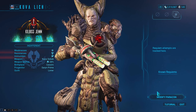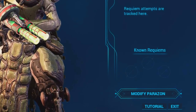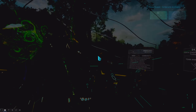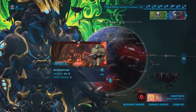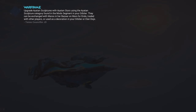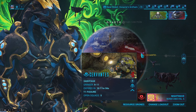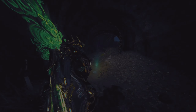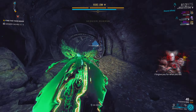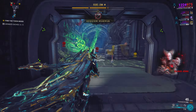Once your Kuva Lich or Parvos Sister has been transformed, they will have a requiem mod pattern that you need to figure out. The requiem mod pattern is their weakness, and before you can earn the weapon you have to find this pattern. You find it by heading to the planet your Kuva Lich or Parvos Sister has captured. You'll notice the planet changes colors entirely on your star chart, as the lich or sister captures multiple different territories. Since I'm doing a Kuva Lich mission, the captured planet is Earth — all the red missions are the captured territories.